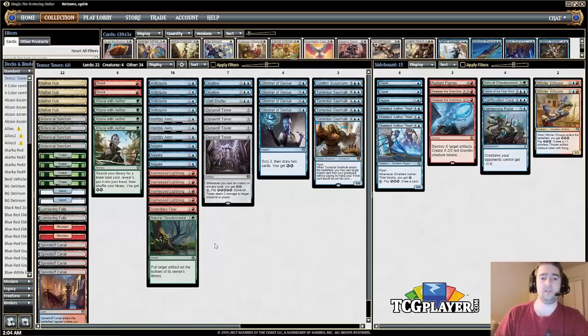We've got a bunch of counterspells — this is primarily a draw-go deck. At a certain point you're just holding up mana looking to counter your opponent's threats. Negate counters planeswalkers, removal, card draw effects like Glimmer of Genius, and also counters vehicles, so it's a very flexible card. If you're countering Saheeli or Chandra out of the Four Color Copycat deck, those are the most annoying cards to deal with, so Negate is very important. We've also got three copies of Horribly Awry.